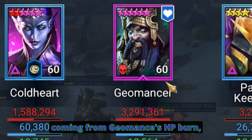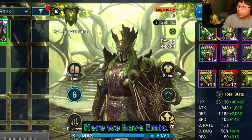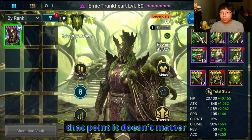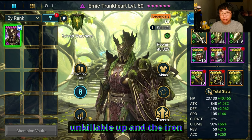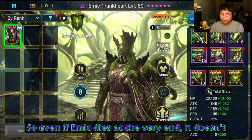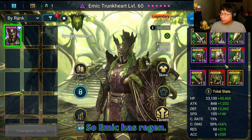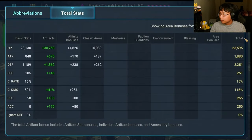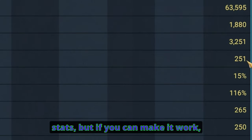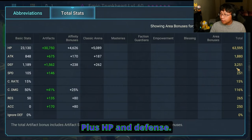Most of the damage is coming from Geomancer's HP burn deflect damage skill. Emic is going to be in a regen set. At some point Emic could potentially die, but it doesn't matter because everybody else still has the unkillable up and the Iron Twins' damage gets deflected to him. So Emic has regen, survivability stats — mostly just HP and a little defense. Speeds are tight here; 251 speed is pretty much the only thing you have to worry about, plus HP and defense.